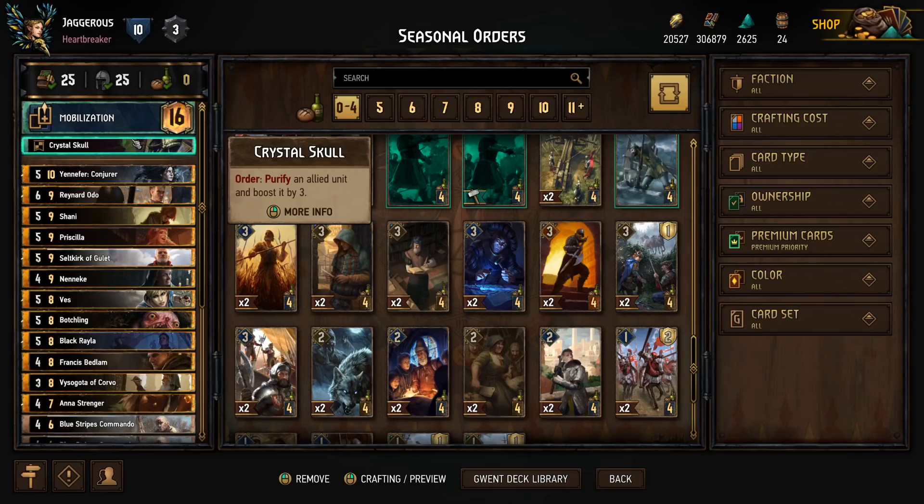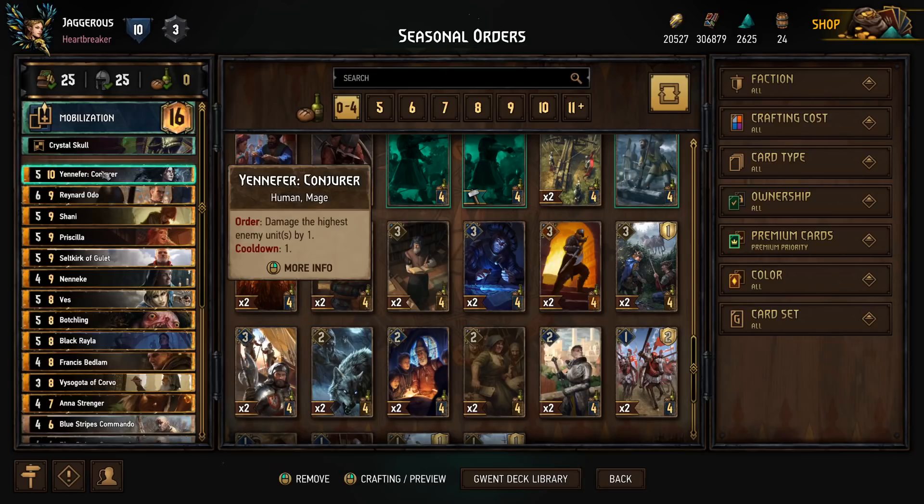We have a purification and a boost as our stratagem. This gives us the ability to protect one of our engines, because this deck has a lot of cards which do things every turn, and it also gives us removal for things like locks. Then we have Yennefer Conjurer — bear in mind we only have one of a ten provision card, so when you're mulliganing, make sure you don't have two Yennefers, otherwise you won't be able to pull a card with the same provision cost from your deck. She will every turn damage the highest enemy unit or units by one.